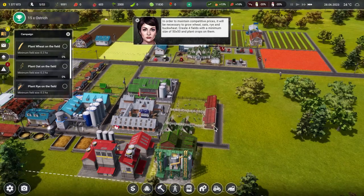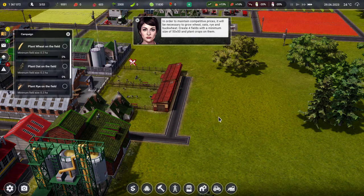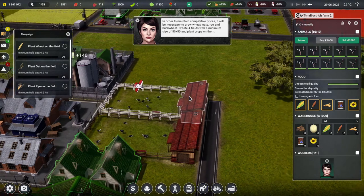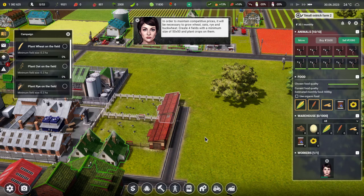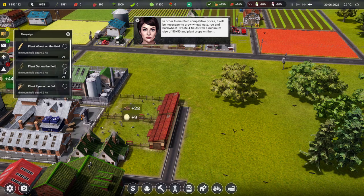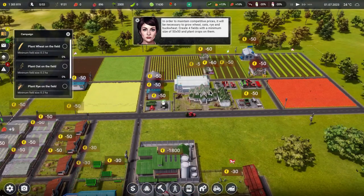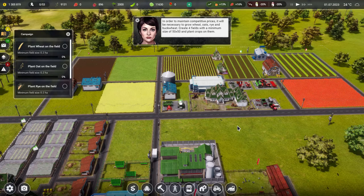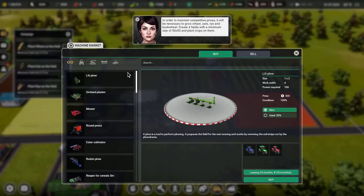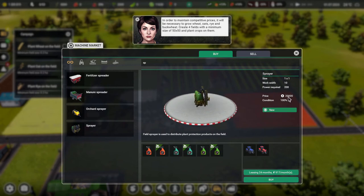Now what's next? In order to maintain competitive prices it will be necessary to grow wheat, oats, rye and buckwheat. Create four fields with a minimum size of 50 by 50 and plant crops on them. It wants fields of the mammoth persuasion! Let's check the equipment issues — this one's complaining about a sprayer and that one too. The answer is probably to buy a new sprayer. It's 20 grand — not as cheap as I thought but we'll buy one.